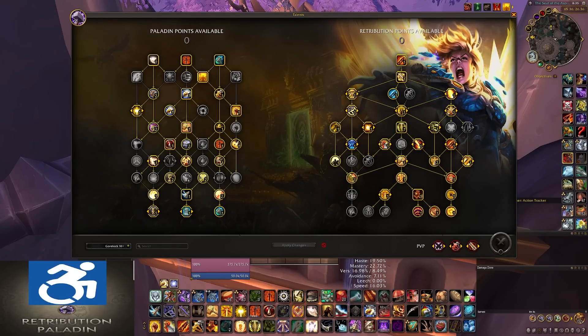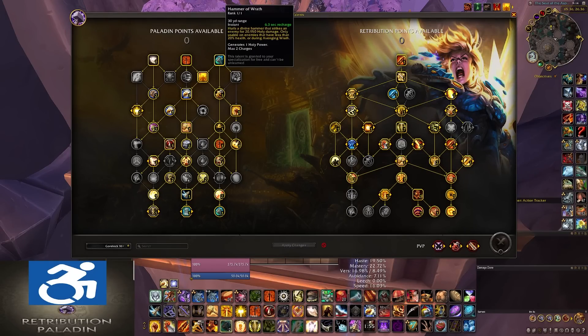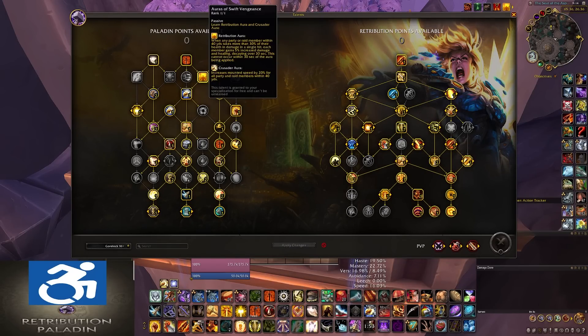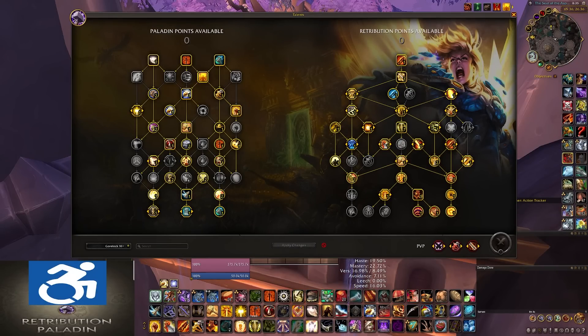When you spec for Retribution Paladin, you will automatically get a few free additional abilities: Blessing of Freedom, Hammer of Wrath, and Retribution/Crusader Aura. Everything else is learned from Talents. Let's discuss the Talent Overhaul now, and where you get the rest of your abilities and choices, as well as viable builds.